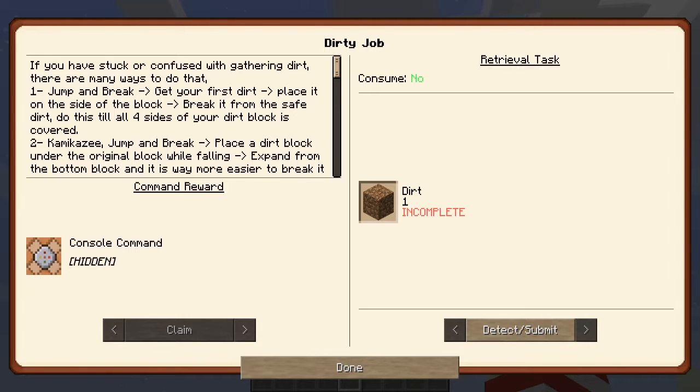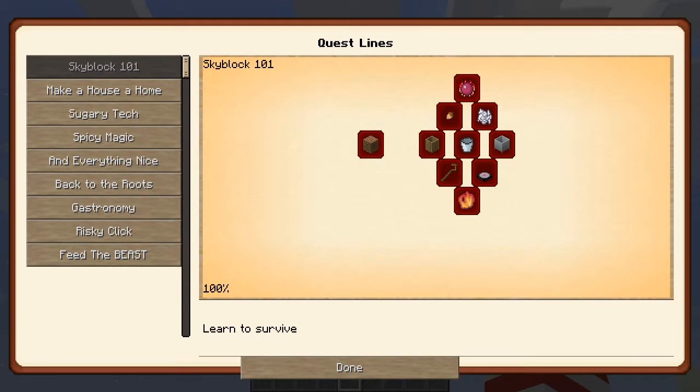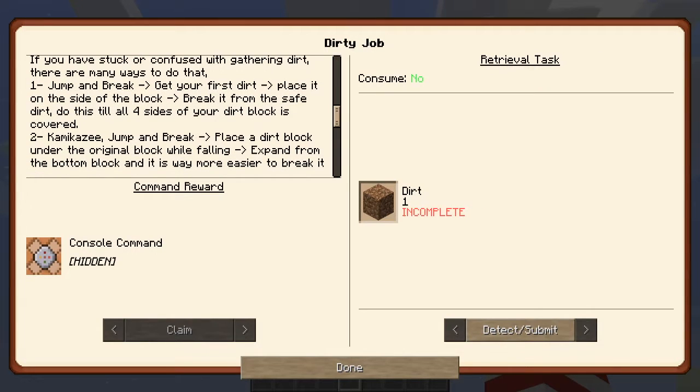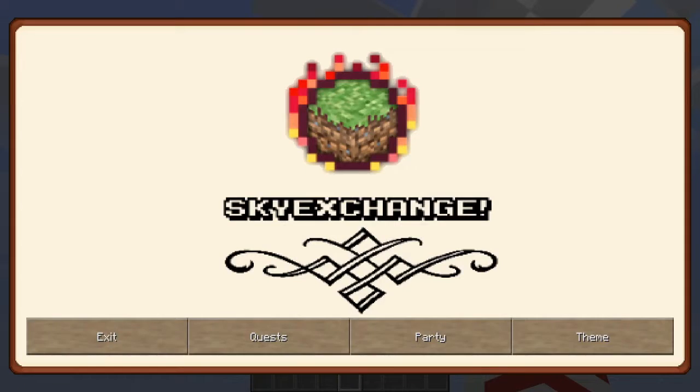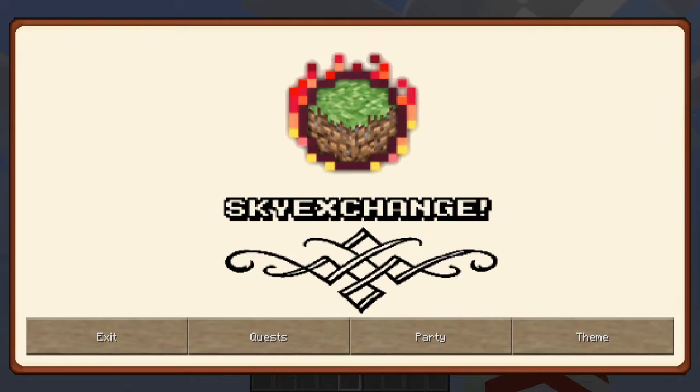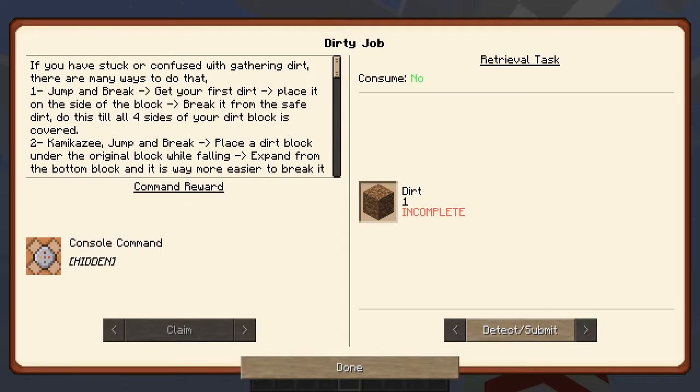Place it on all sides of the block. Place your dirt block under the original block waterfall. I don't have dirt. How do I get dirt? I'm so confused.